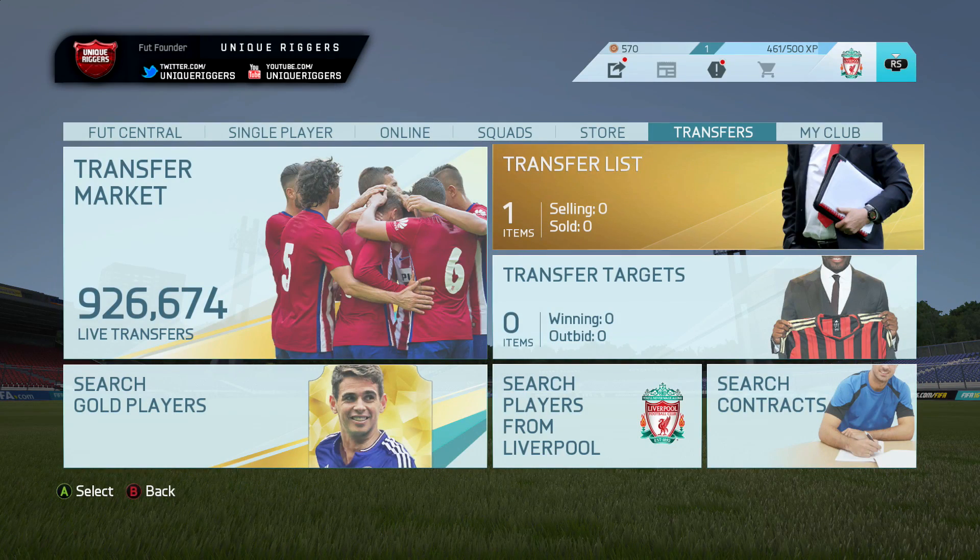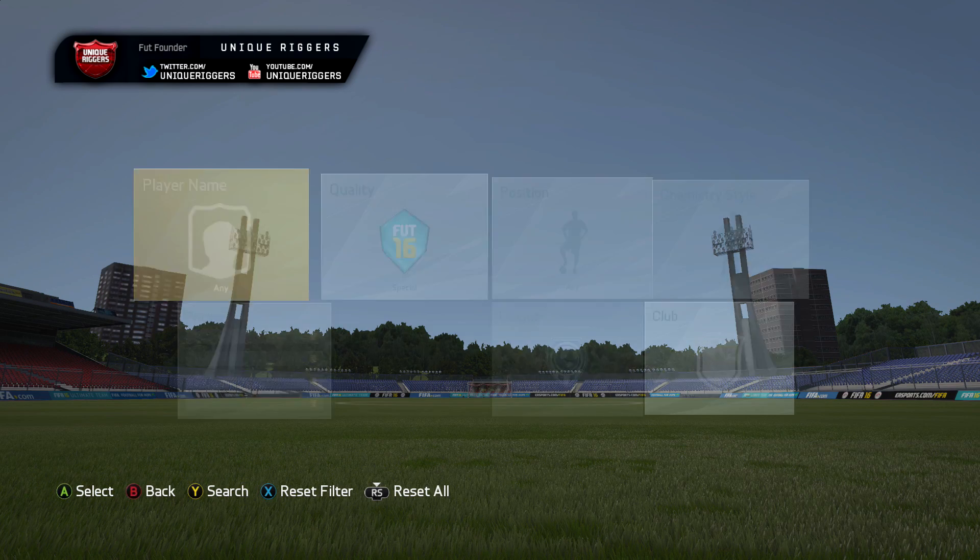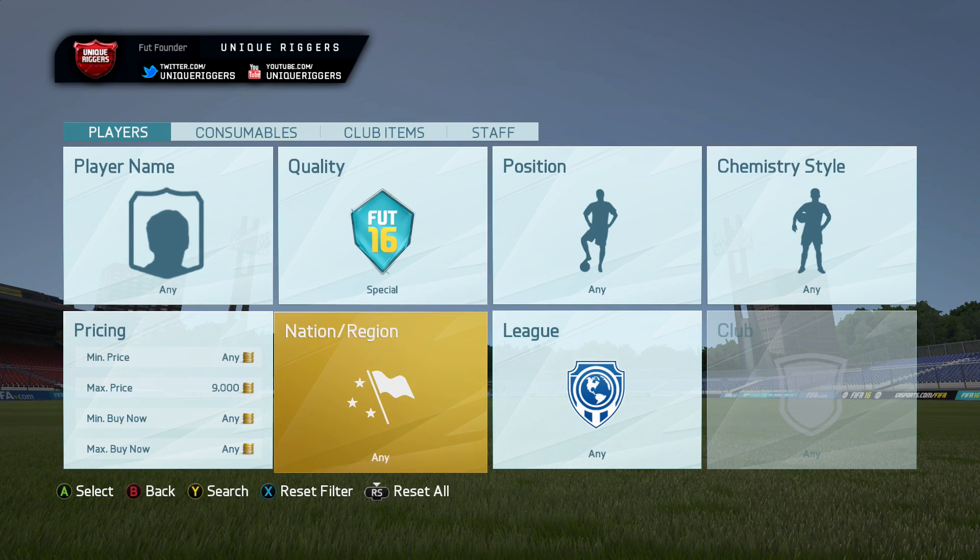With bronze and silver in-form cards, it can sometimes take a while for them to sell. But if you pick them up at a good price, you should be guaranteed profit. These players are pretty good to trade with in my opinion.